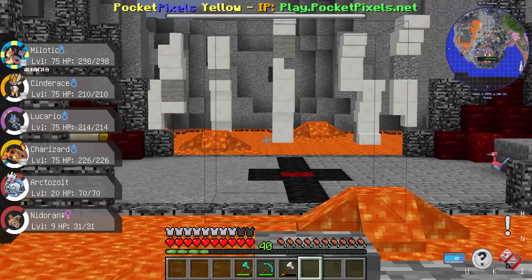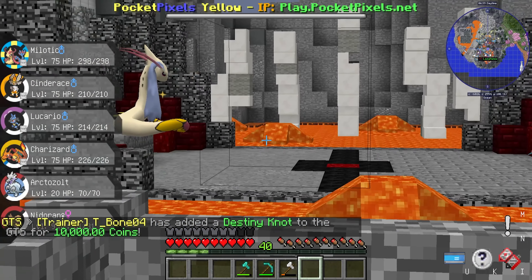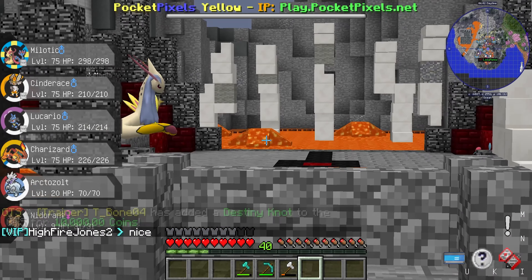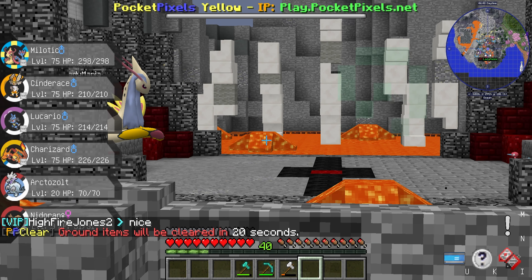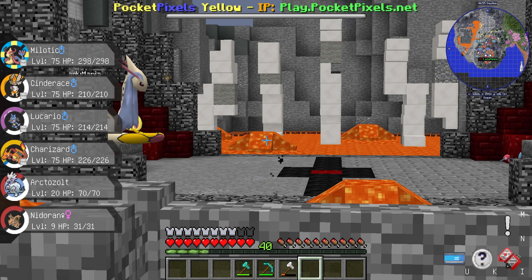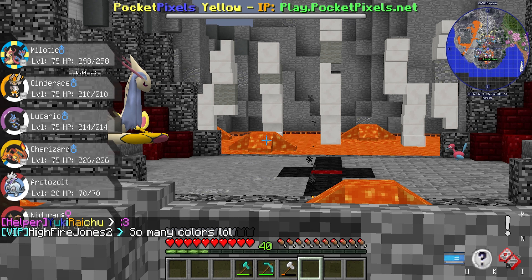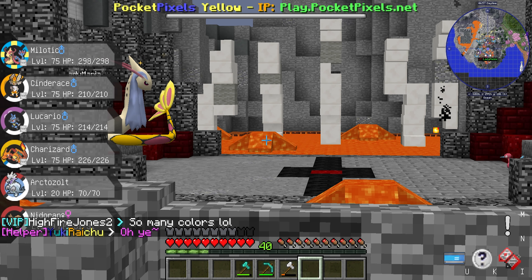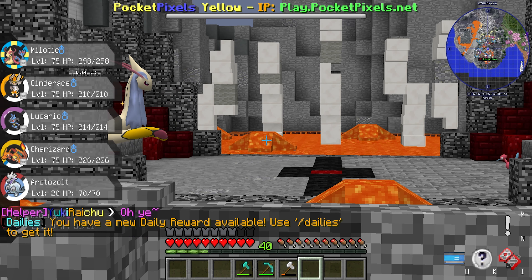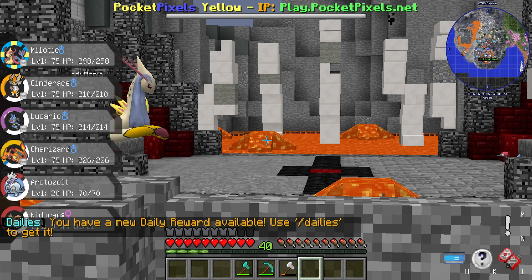Alright — I have Disarming Voice, Surf, and Hydro Pump. I'll use Surf. Porygon's Cursed Body disabled my Surf. I used Disarming Voice — but it used Recover and went back to full health! That's not good. Thunderbolt — super effective. I'll hope for a crit with Hydro Pump. Hydro Pump took it down to half and it used Recover again.